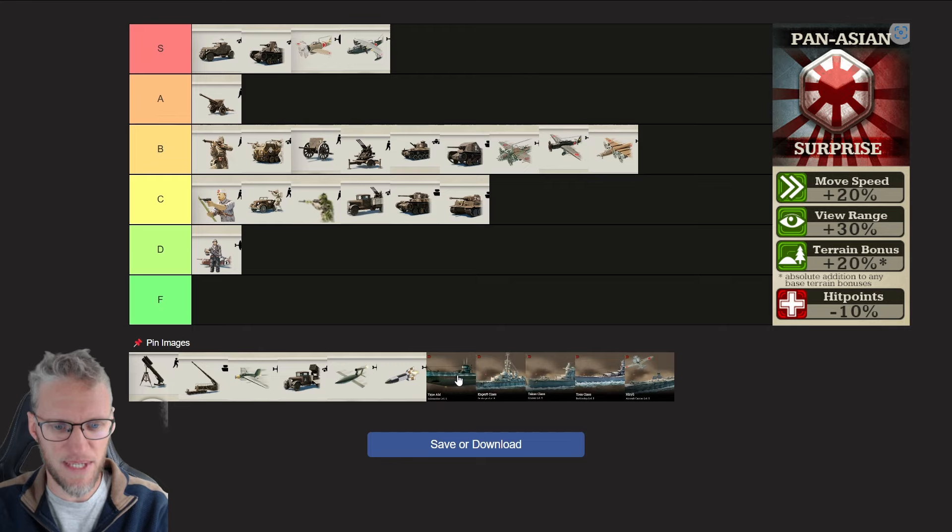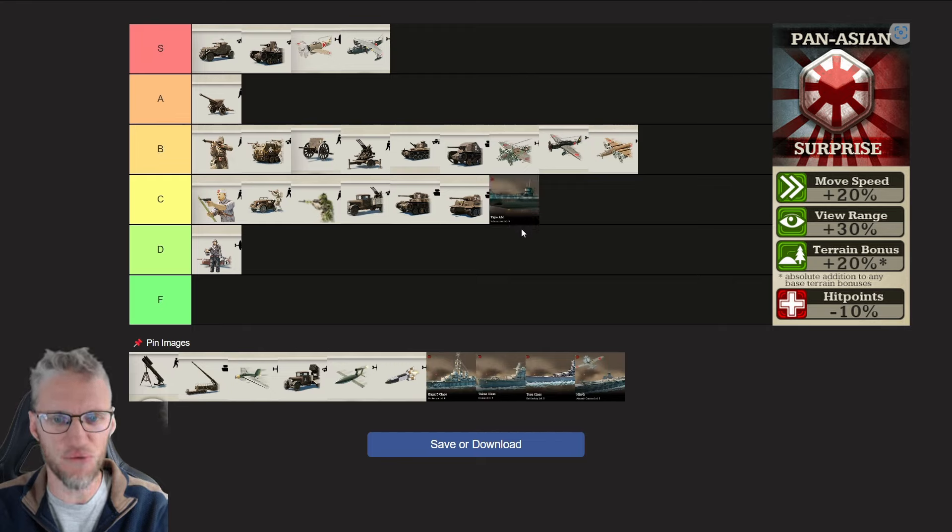In the Naval tab, Submarines don't get any specific bonuses. However, due to their speed and bigger view range, all Naval units from the Pan-Asian Doctrine are able to ambush enemy units and, if in the disadvantage, to run away. This is very powerful, which makes the Pan-Asian Navy really good.